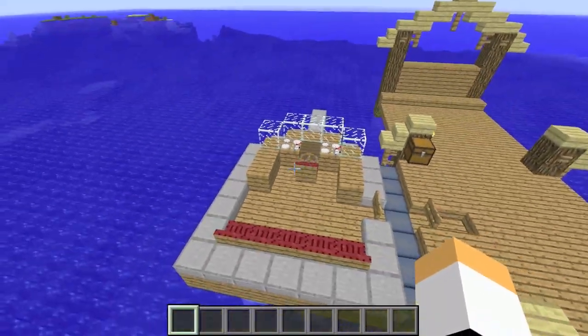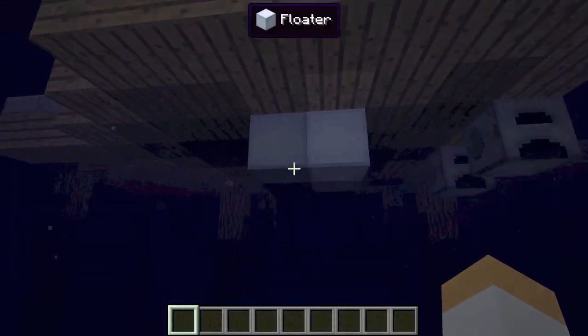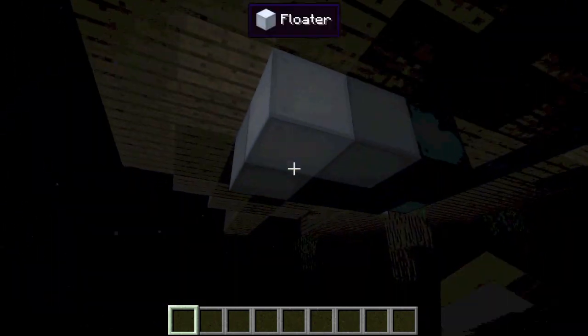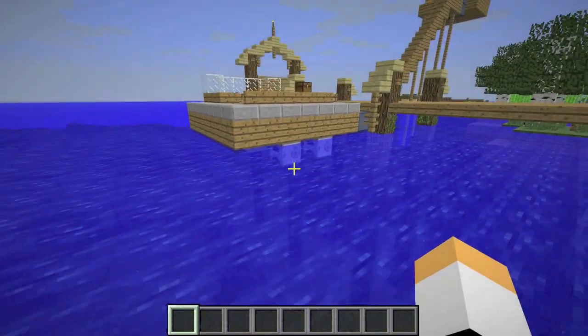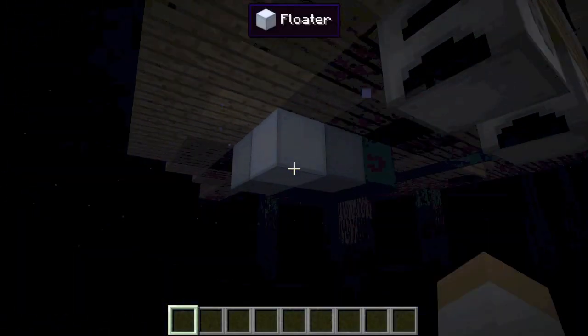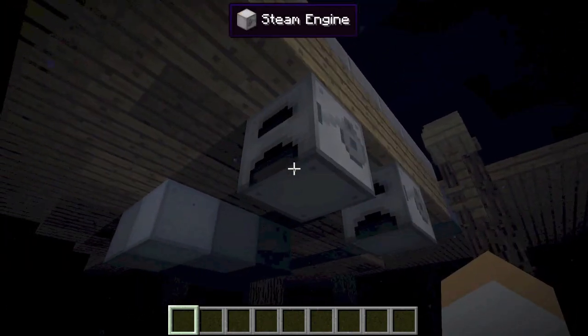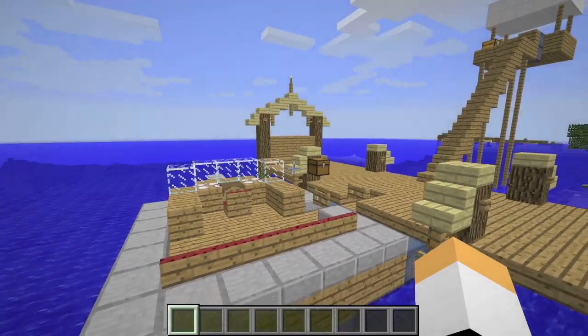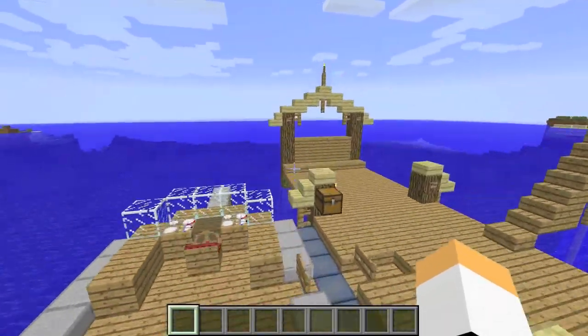And this is the ship's helm — the thing that controls it. And at the bottom, I have some floaters and steam engines. The floaters are the things that keep me afloat. So if I have a really big boat or even just a small boat, you're always going to want some floaters. Then the steam engines — you just put some coal in there, four stacks, and then you go vroom vroom. You go really fast.